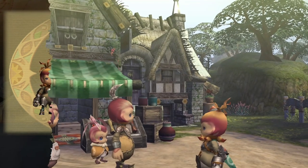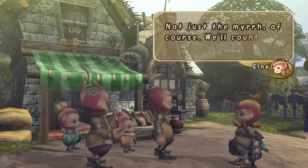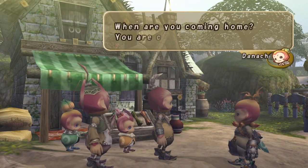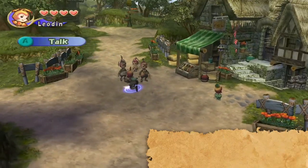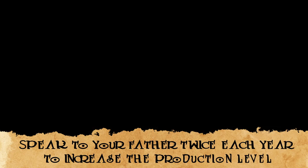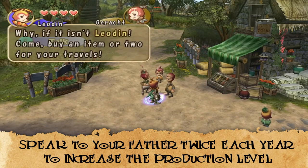After choosing your family, they will set up shop in your town, and based on their production level, they'll provide a variety of goods and services. The production level is based on your relationship with your father, and the easiest way to increase the level is to simply speak to him twice at the beginning of each year. The increase in production level won't apply until the following year, however.